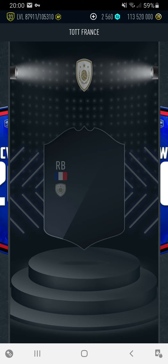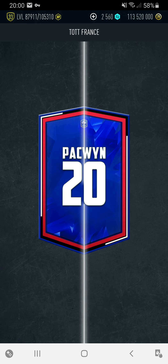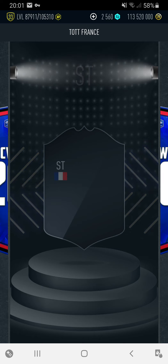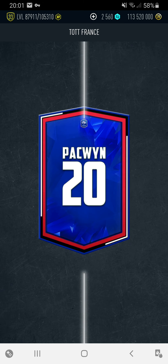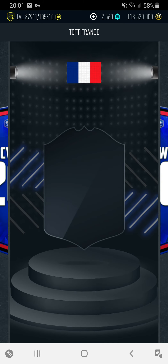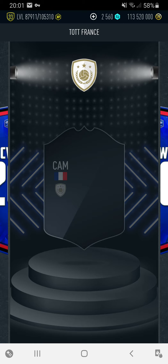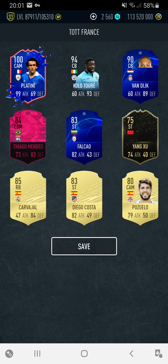Thuram, 99. We're definitely not going to get any more hundreds. Obviously from the hundreds rated pick we will, but apart from that no. The striker could be Henri, but I think it's Trezeguet - just because the game is like that. Knew it. Game just doesn't like me today. French CAM - Platini or Zidane. I think this is a guaranteed hundred. Yes! We've got hundred Platini! There we go.